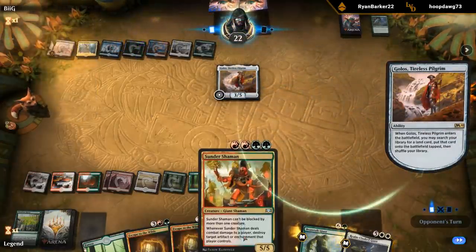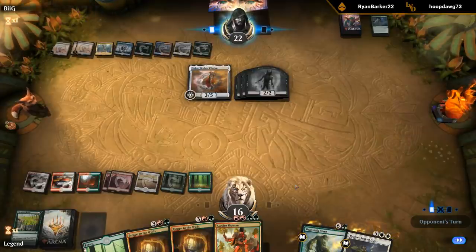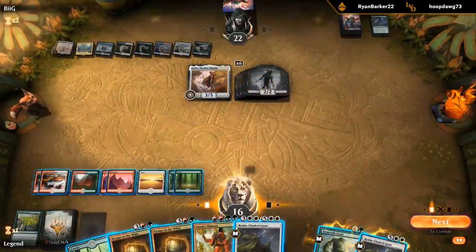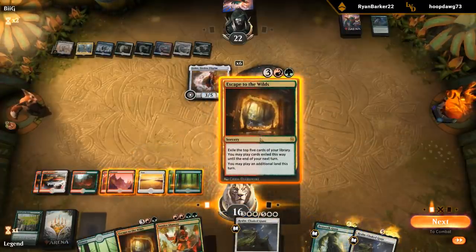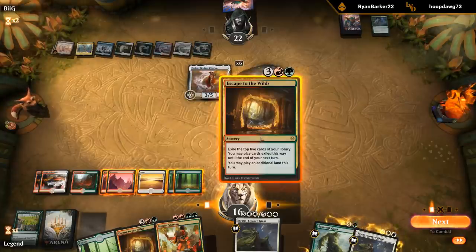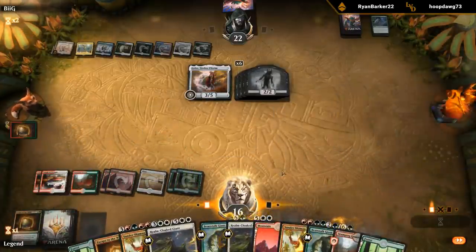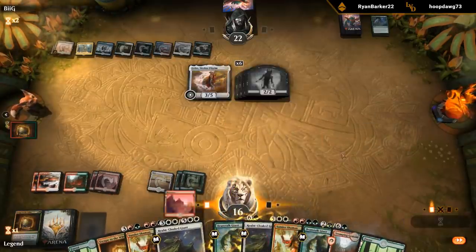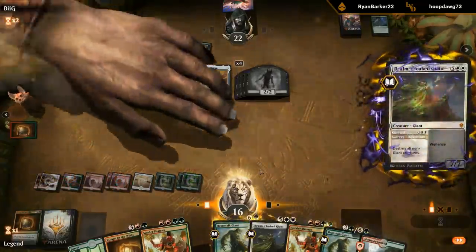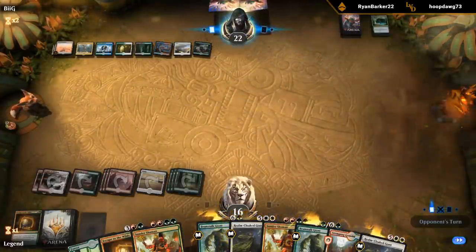Another Golos is unfortunate. But now I could potentially Escape, find another Realmcloak, and sweep the board. I'll start by escaping — don't want to play my land yet in case of an Arboreal Grazer. I want to make sure to keep up double white so I can cast the Adventure. We found the lands we needed, so I'll play the lands from exile first. We dealt with two Golos, but there's triple Field of the Dead in play, so that's an issue.